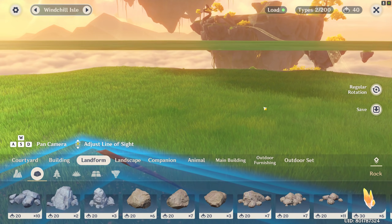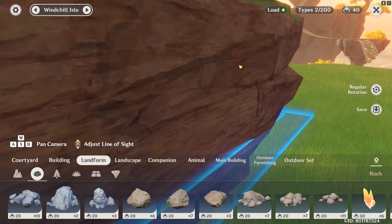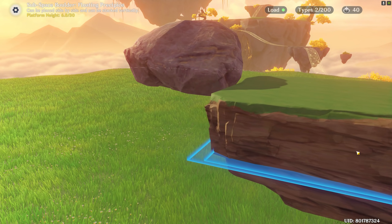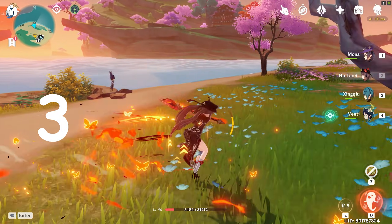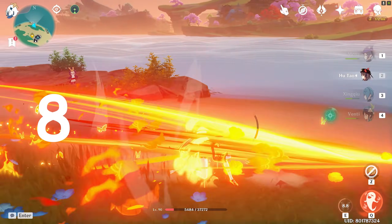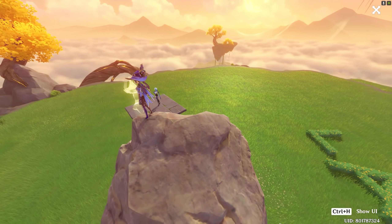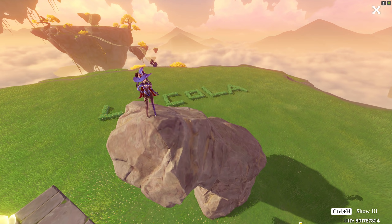After unlocking the Inazuma realm, it was just a matter of mastering the secret technique of furniture glitching. I almost decided to give up on this — mastering this technique is probably harder than mastering the Hu Tao animation cancel. But after mastering the secret technique from the professional teapot masters, I was able to build my dream paradise.